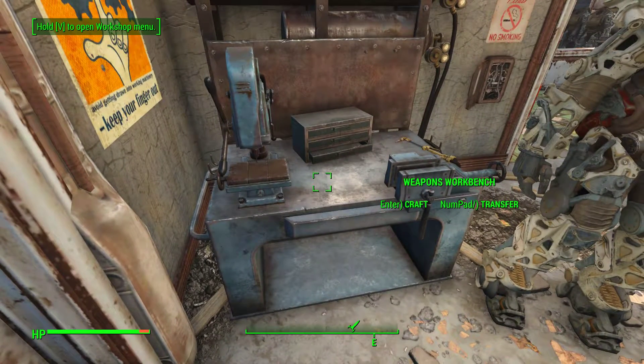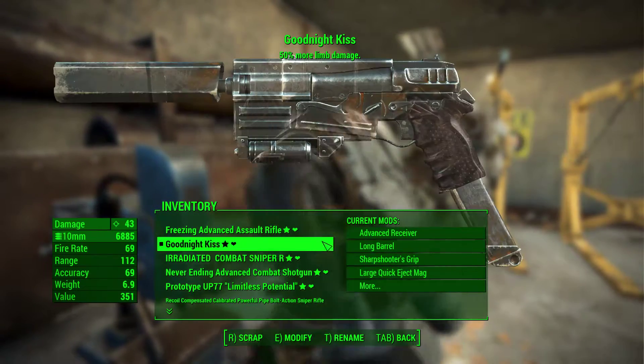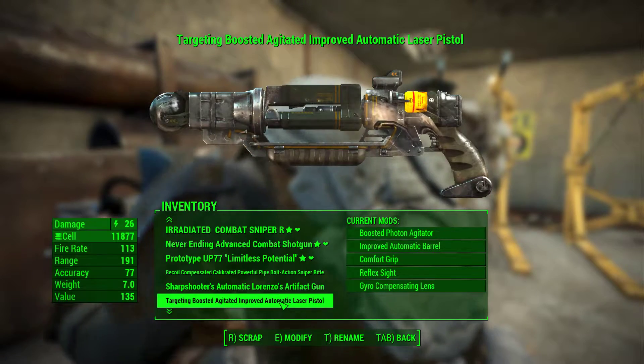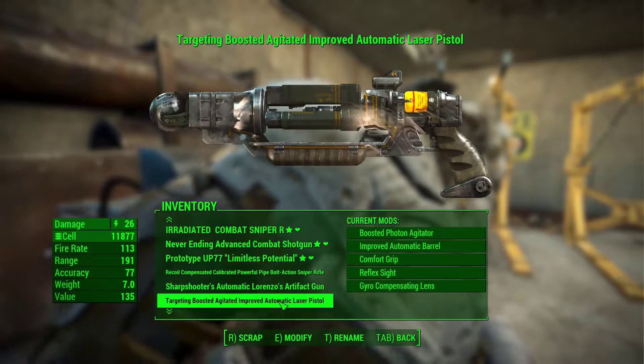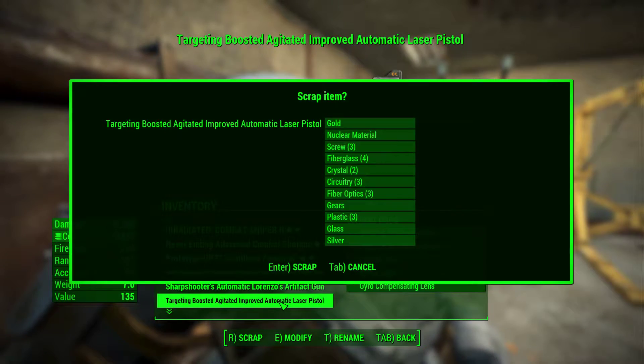What I wanted to show you is if you come into the workbench — and this may very well work with armor as well, I just don't have any extra armor on me — let's say you wanted to get some extra rubber. We can take a look at this targeted, boosted, agitated, improved automatic laser pistol. If we were to scrap this, we find that we don't get any rubber. But look at all the cool components we do get: gold, nuclear material, crystal, circuitry, fiber optics. That's still pretty cool, even though there is no rubber in this particular list.